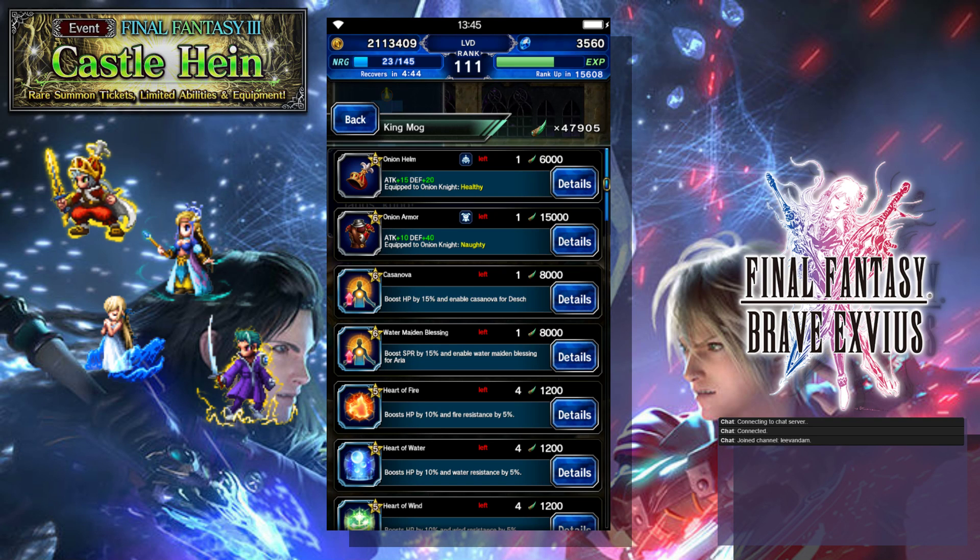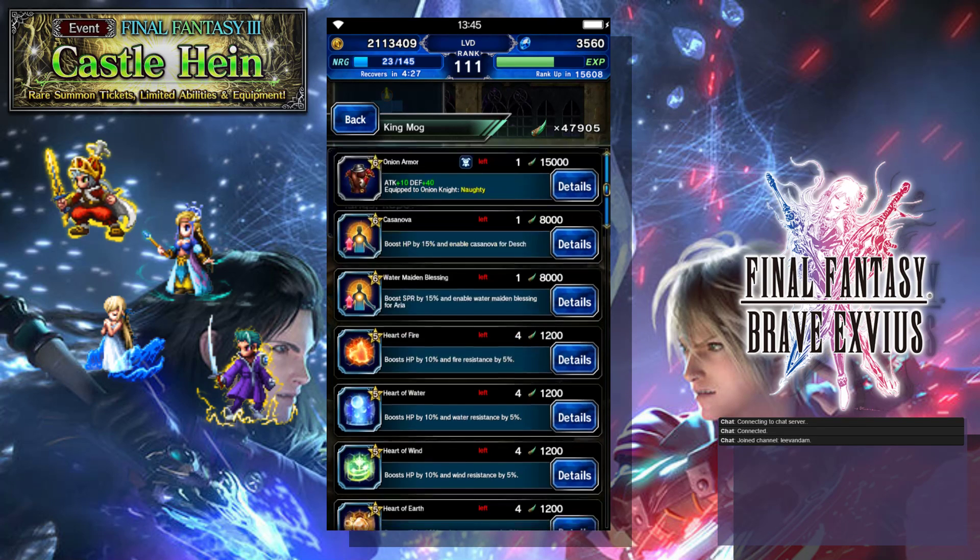The Onion Armor is the same — it's heavy armor, it's got attack, it's really cool. Onion Knight unlocks some really useful traits with it to help him out. But for a new player it's not terribly expensive; however, it would not be on my list until later.